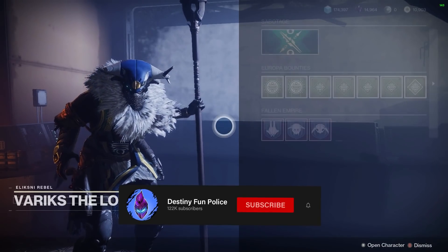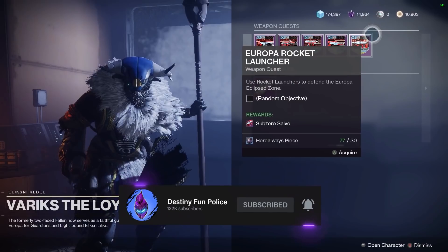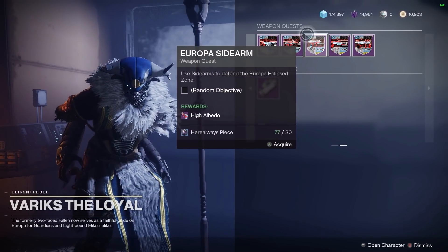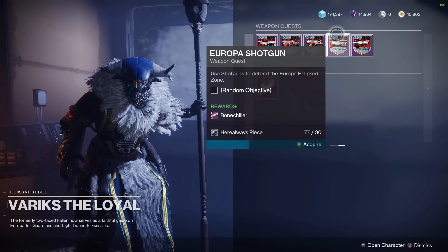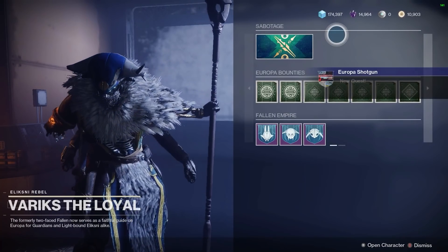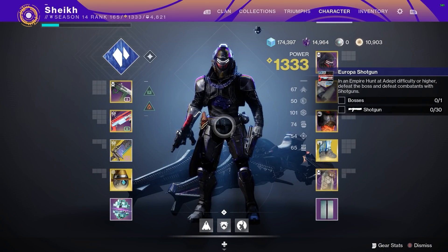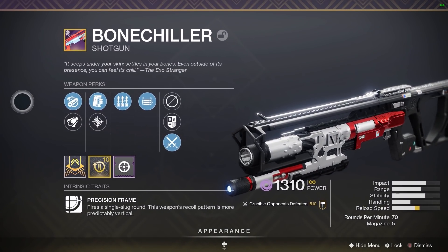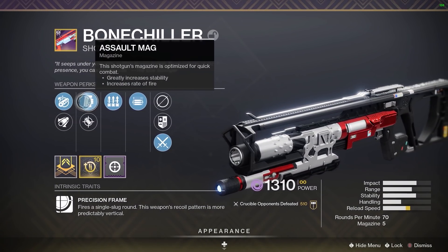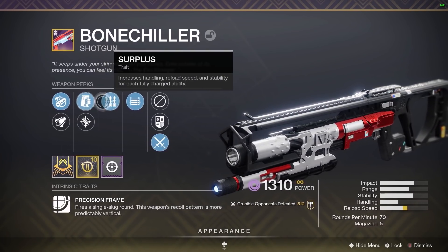So you can see that shotty on my back — it's the Bone Chiller. If you guys aren't aware, the Bone Chiller is a legendary slug shotgun in the energy slot over on Europa with Variks. You go over there, pick up a bounty from him, do a couple of patrols, kill a few enemies, and you'll be able to get yourself a very nice Bone Chiller. I believe it is the only slug shotgun in the game that you can specifically target farm to this extent, where you can pick up a bounty for it — just like the Moon weapons.